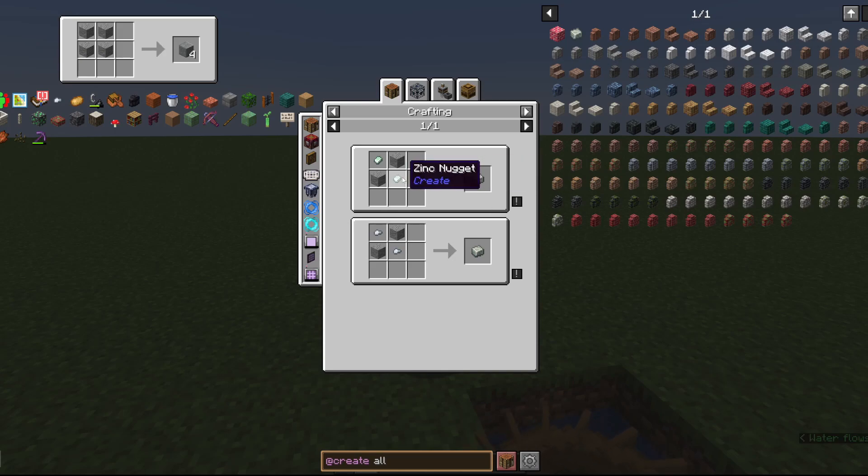Remember how I said at the start that iron and andesite are going to be needed? This is why. So much of what you need throughout your Create journey will depend on this single simple alloy. This is the recipe for the alloy. Early game it's quite expensive, but as we move on, you'll find how we can make it cheaper.